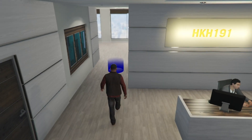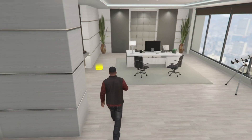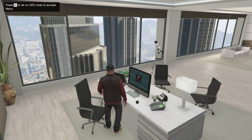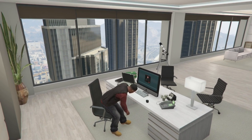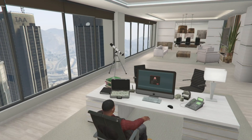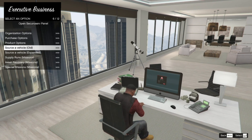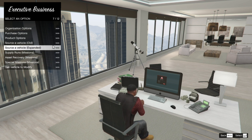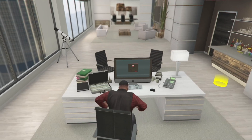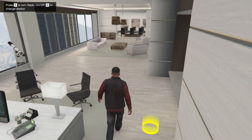We can go to the garage but unfortunately I didn't enable the garage so I can't go in there. It actually works though. You can go to your chair, press E to open up the menu, and then you can see purchase options or start a mission if you want. Press Q to exit.